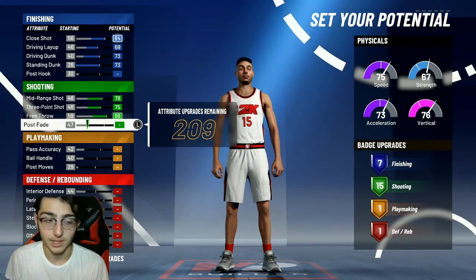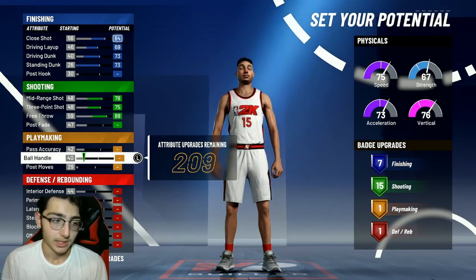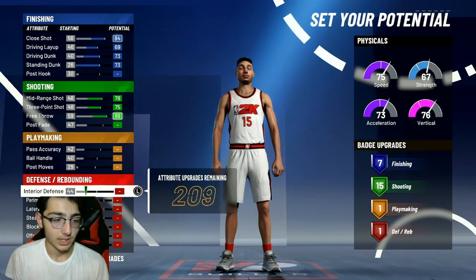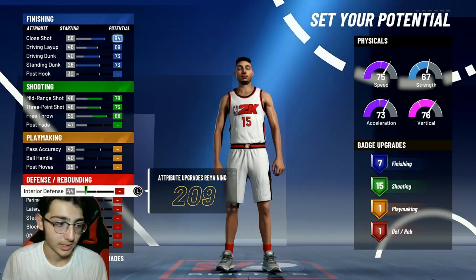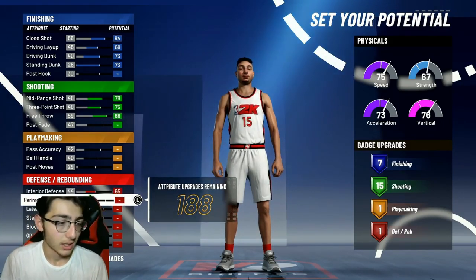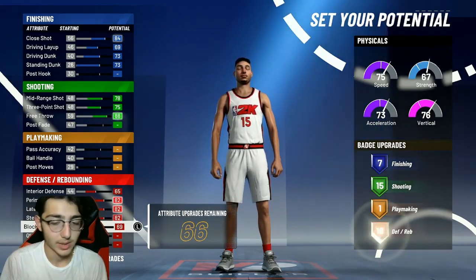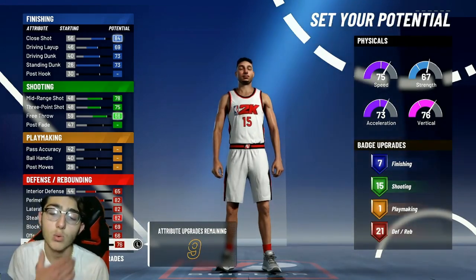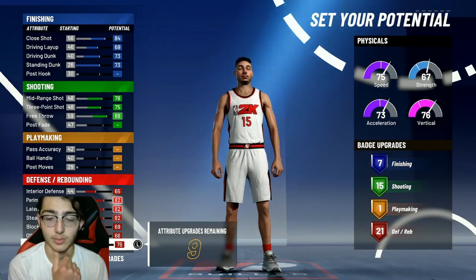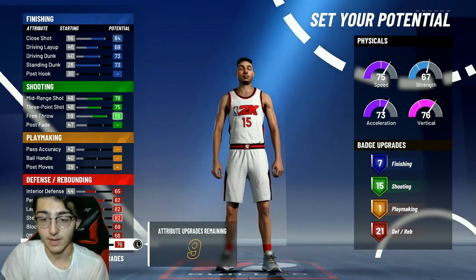We're going to come back to the post fade in a second. For playmaking, don't touch anything — you're not going to be dribbling, passing, or doing all that with this build. This is just going to be a spot-up, pro-am build. For defensive and rebounding, max out every single stat so you get the maximum badges possible. That gives you 21 defensive and rebounding badges, one playmaking, 15 shooting, and seven finishing.